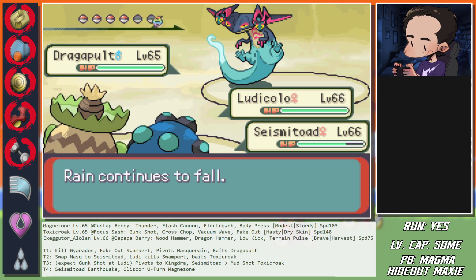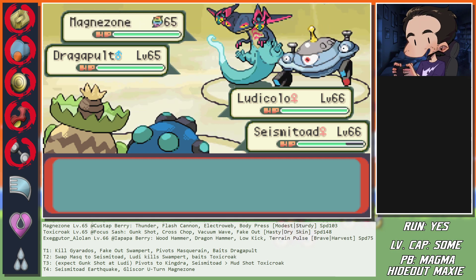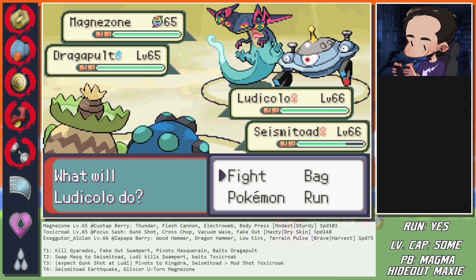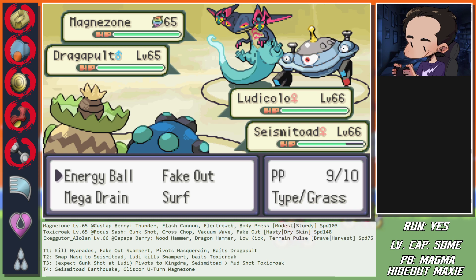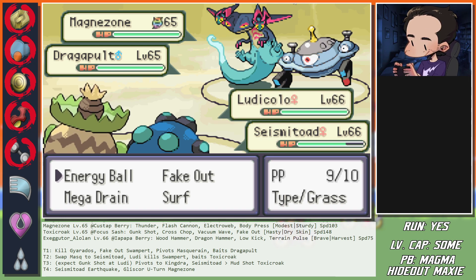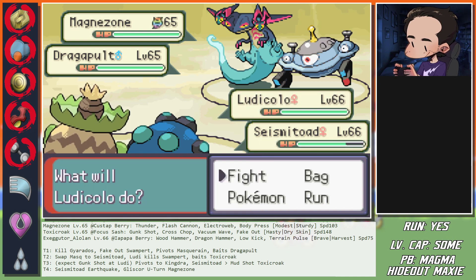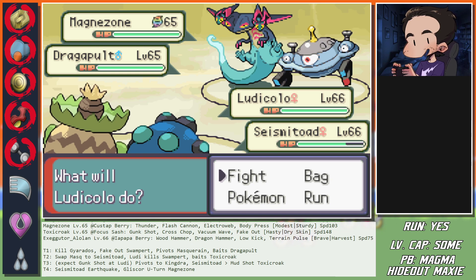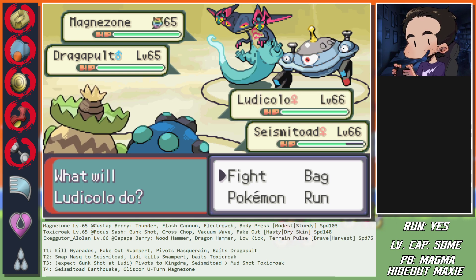So this should always be Stone Edge. Fakes out, Volt Switches - done. Masquerain pivots. Minus one Swampert Stone Edge is what kills. Energy Ball here, pivot Seismitoad. There we go - Stone Edge and should be Dragapult's Thunder - exactly.